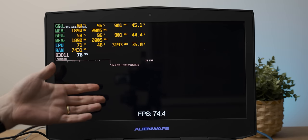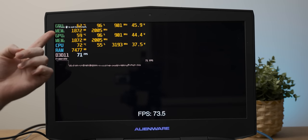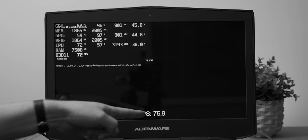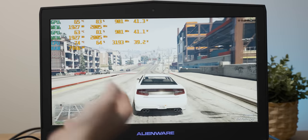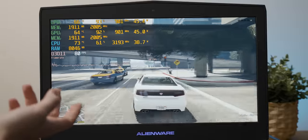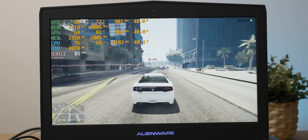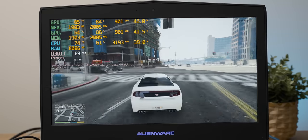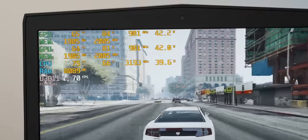For some reason GTA 5's canned benchmark would just pretend to run without showing any of the gameplay, which feels a little selfish. So I decided to instead try the single player to see if maybe that was any better. At least with a normal game we see game happening. With 1080p high settings, GTA 5 with both graphics cards running, we're averaging between 60 and 70 frames per second.